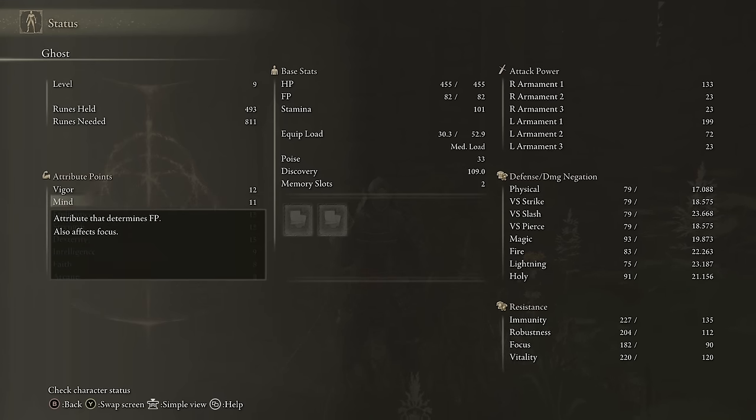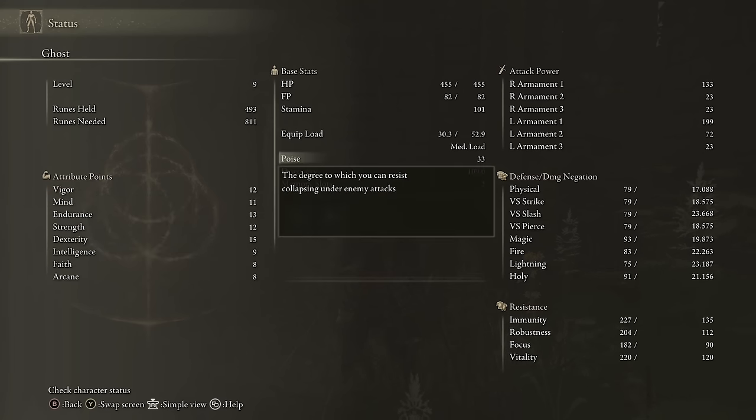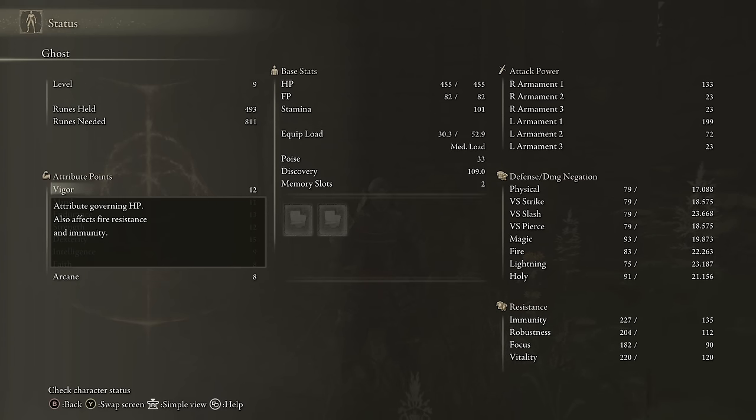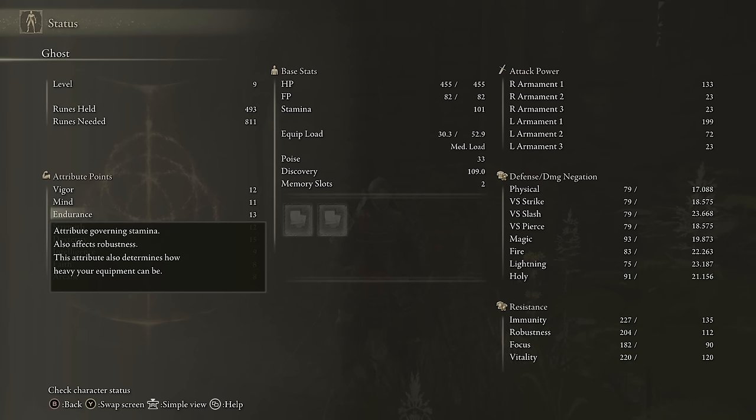These first three attributes — vigor, mind, and endurance — will primarily influence some of your base stats in the middle column. Vigor primarily governs your HP. Mind governs your FP or focus points, which is the resource you use to cast spells and use abilities — most games just call it mana. And endurance governs your stamina, which gets consumed when you sprint, attack, block, or roll, and it also increases your max equip load.